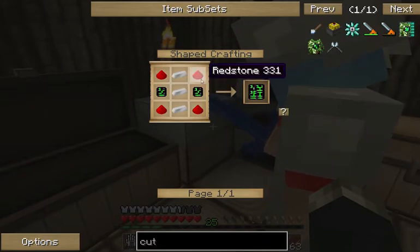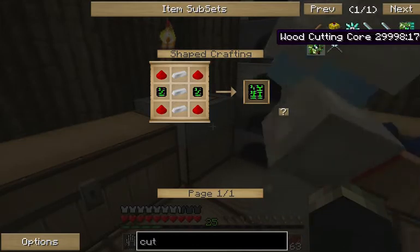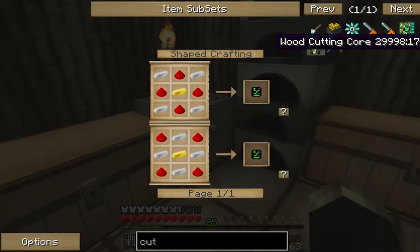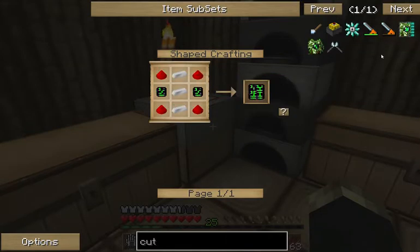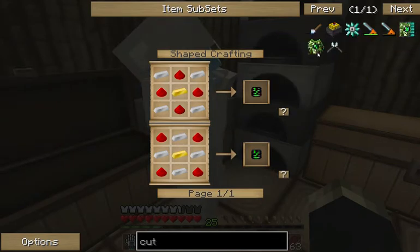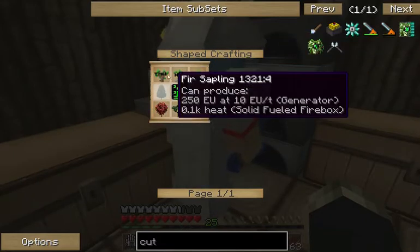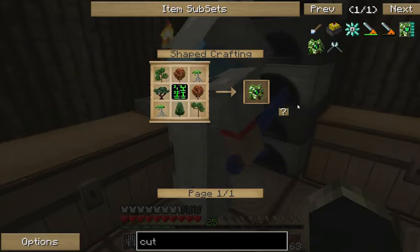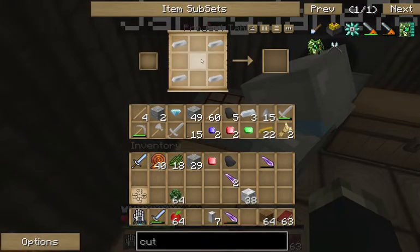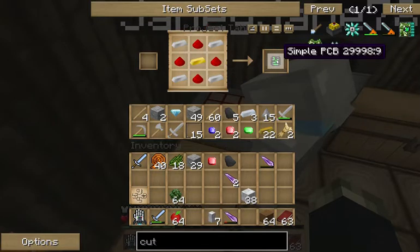How much redstone? You'll need quite a bit — if you got like a stack. The gold ingot — I need one, two, three — I think like four. Iron ingots in the corners, gold in the middle, and then the rest is redstone. And you'll need to make four of these little simple PCBs.